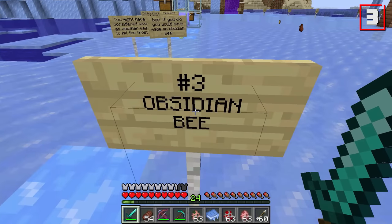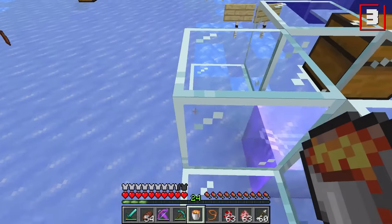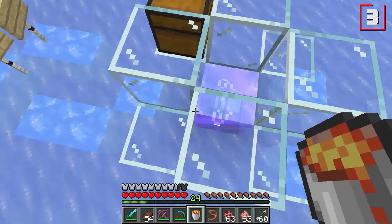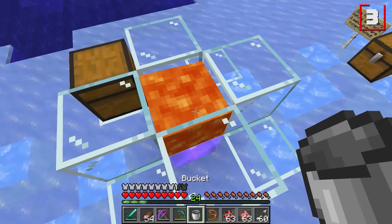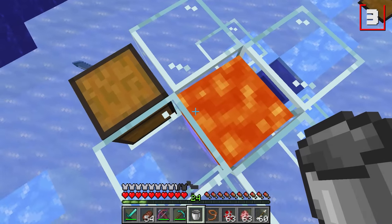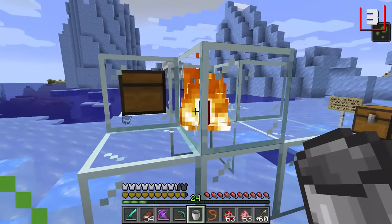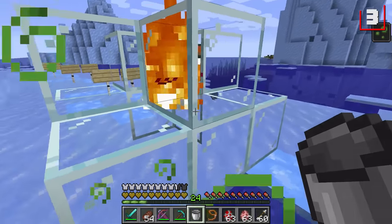Next bee — the obsidian bee. Any Minecraft veterans know that when you combine a lava source block with water, it will turn that block into obsidian. Well, it works similarly with our ice bees. We just need to break the ice that the bee is in, let the lava hit it for just a split second, and just like that, our obsidian bee is ready to go — and also on fire.